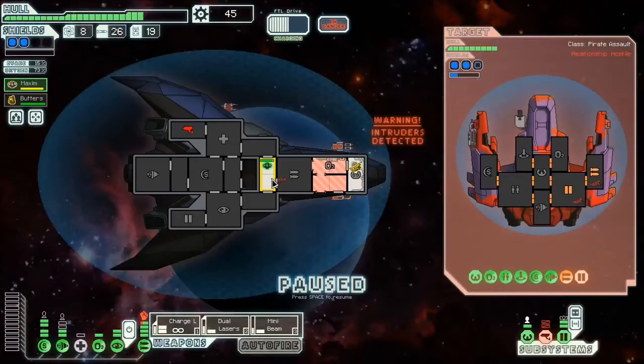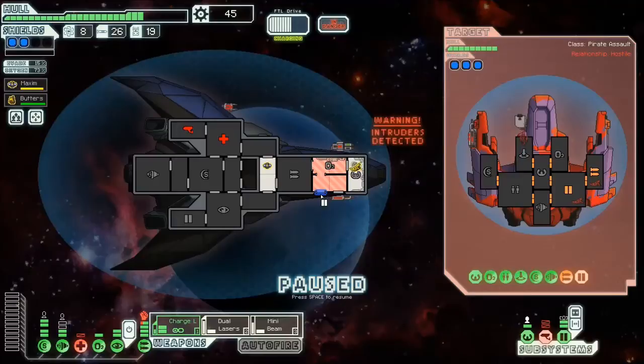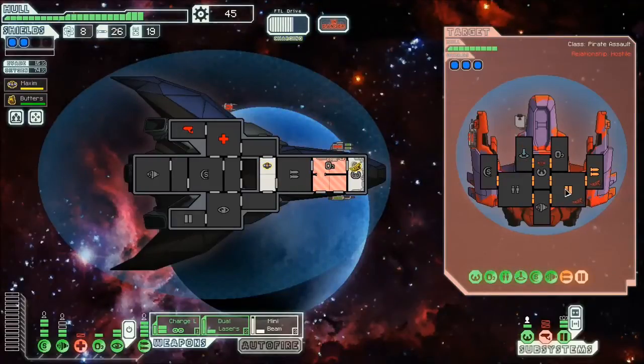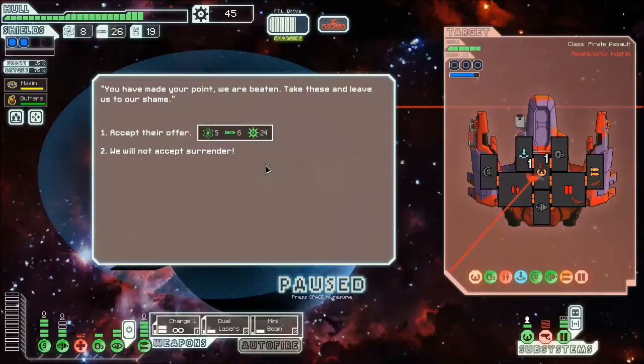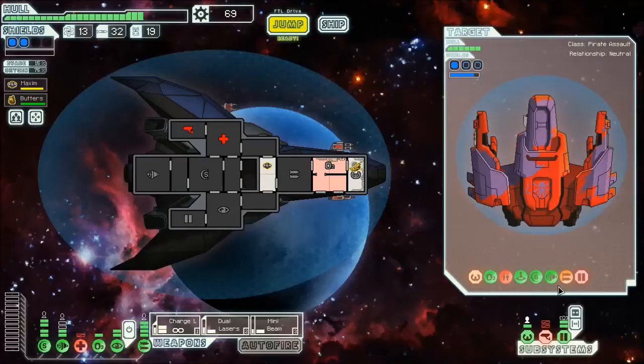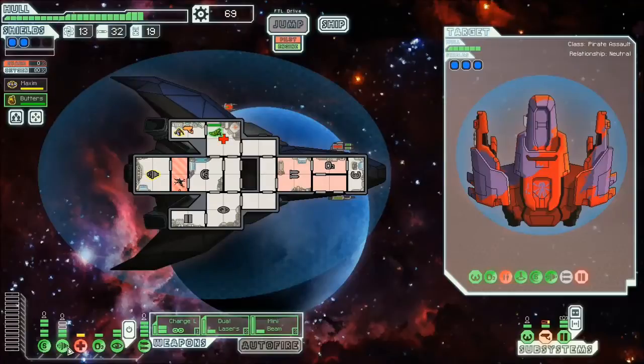They don't have a pilot right now so that bodes well - all these shots are going to hit. If I aim the mini beam right I can actually hit both of the crew still on board. Slugs can see in adjacent rooms too. He's going to try to escape before the oxygen leaves. I'm probably too late to cloak - there goes my med bay, that's two more hull damage I didn't need. That's irresponsible - I have a cloak, I might as well use it to delay their weapons. We do have a pilot again unfortunately. Let's accept their surrender for 5 fuel - I need the fuel.